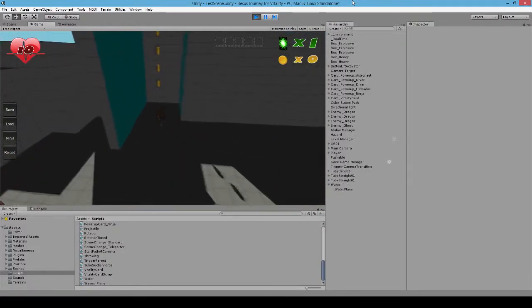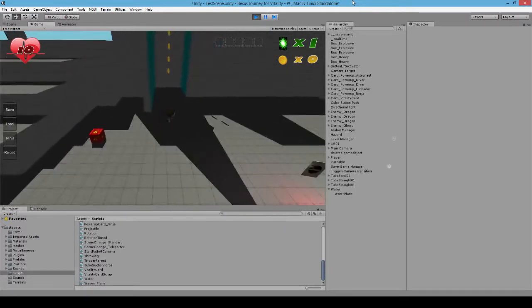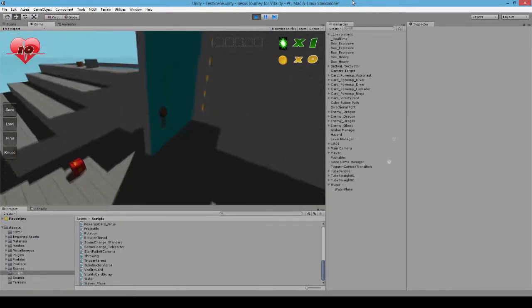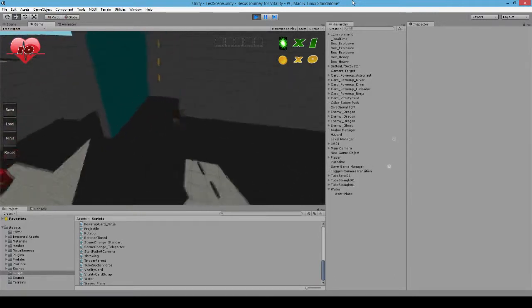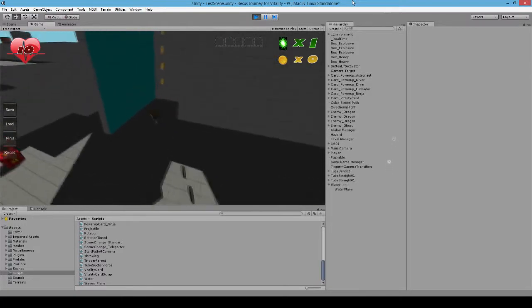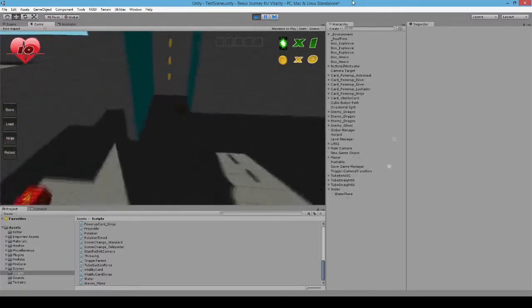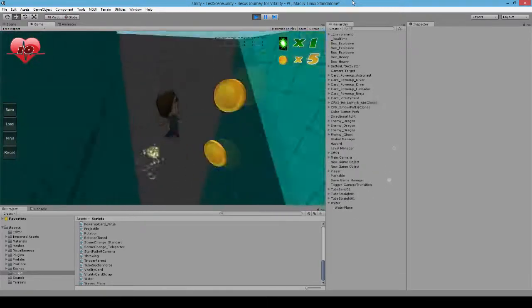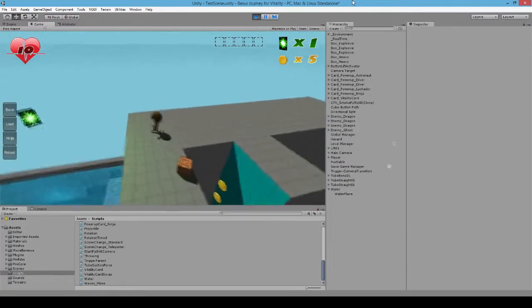I did add some new animations — as you saw with the swimming idle previously. I also added a wall jumping animation and changed it yet again. I kind of didn't like what I had before, so I changed it to look more like they're leaping off the wall. Nothing much has changed with regards to the wall jumping mechanics — that has all been the same.